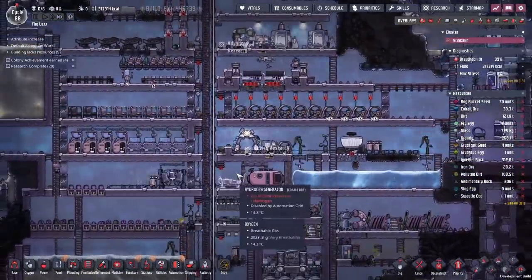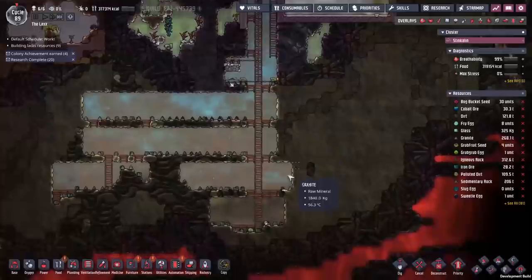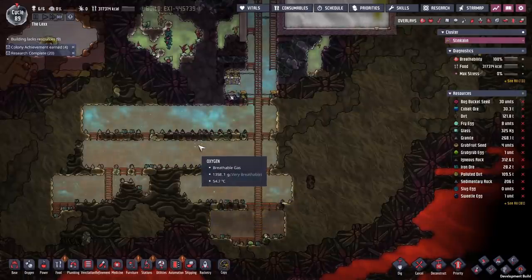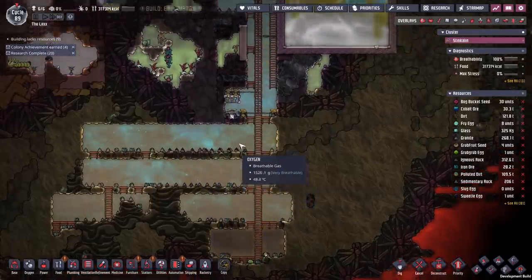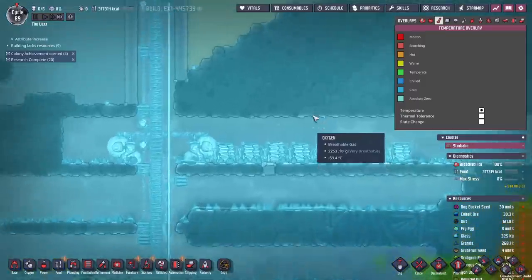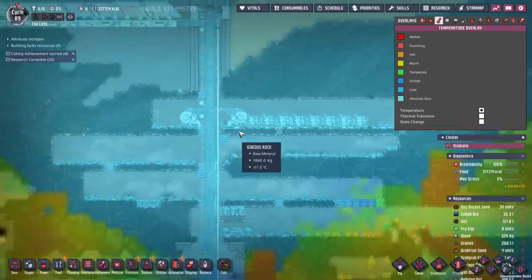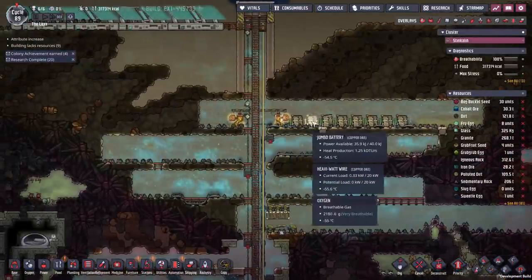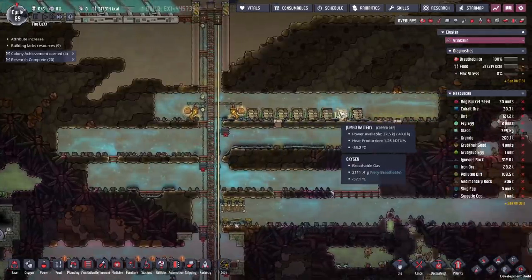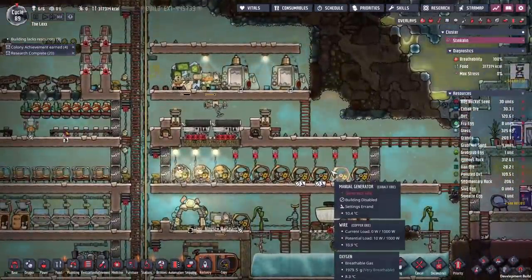Now I would like to point out there's a few things that are not perfectly infinitely sustainable on this current run. First is carbon dioxide - if we check at the bottom of the map, eventually the carbon dioxide will build up and cause a problem. We have nothing getting rid of it, but considering how slow it goes, we could leave this all night long and this should be fine. Jumbo batteries up here - they're going to overheat eventually, but considering it's minus 55 degrees up here, it should take a long while. If we wanted to, we could run some sort of cooling loop through here, but we'd have to use a gas cooling loop - we couldn't use a liquid cooling loop because all the liquids would freeze in the pipes. But this should be fine for several, several hours.